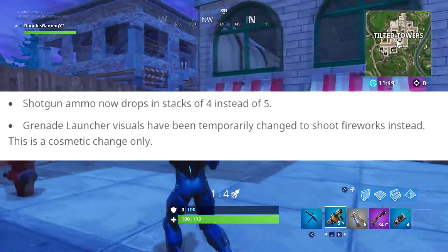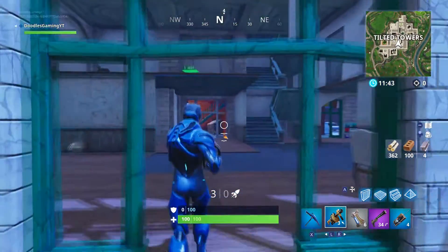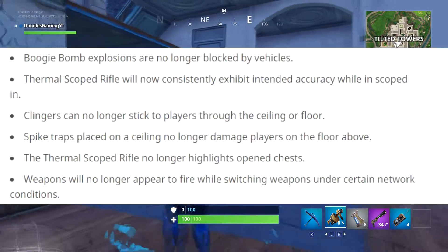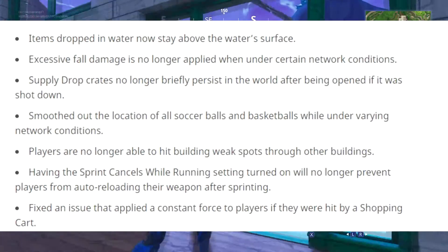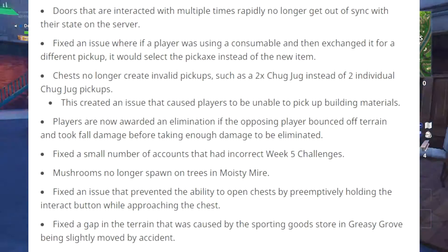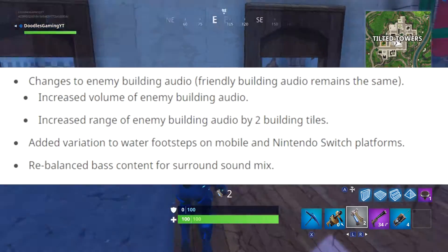The grenade launcher visuals have been temporarily changed to shoot fireworks instead of grenades — this is a cosmetic change only. I'll be interested to see what it looks like. There's also been a lot of minor fixes to the game — nothing major that needs great detail, but lots of general fixes that happen with every update. If something's been annoying you in the game, you can read through and see whether your issue has been fixed.